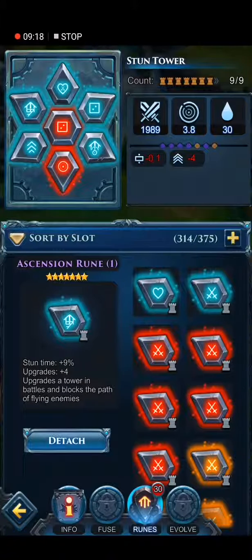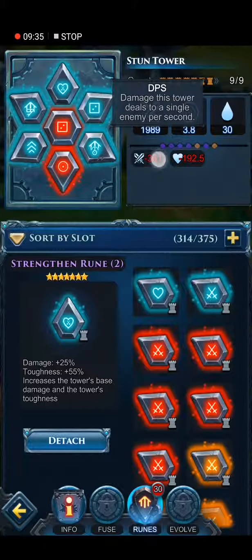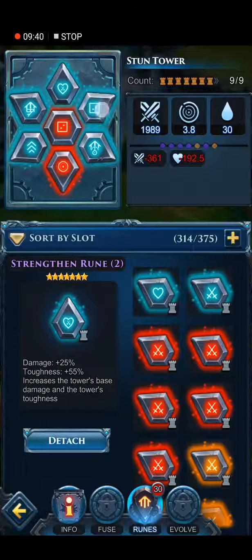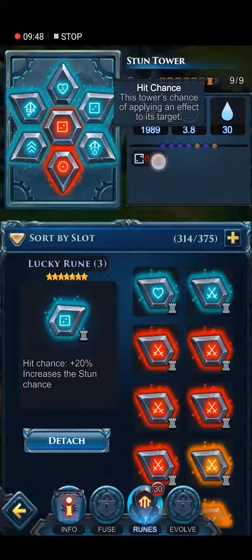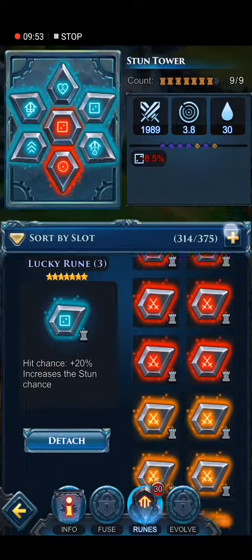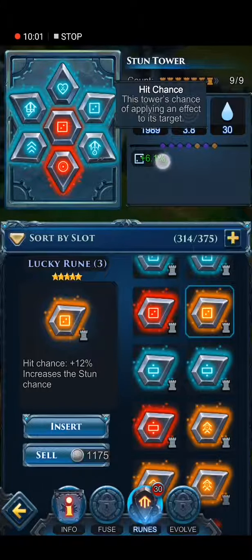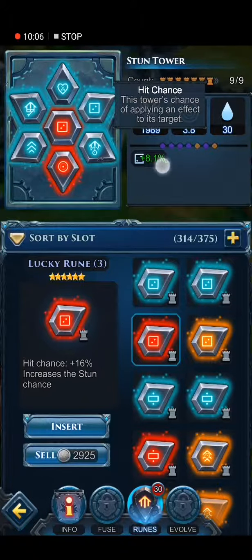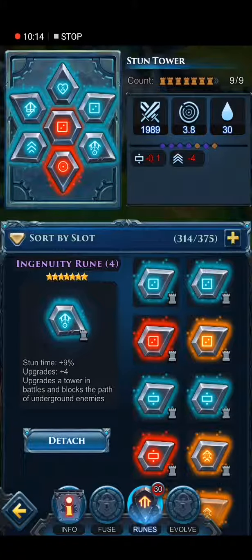For my first rune slot I put my Association Rune 1 — this is a pretty awesome rune. It gives me 9% stun time and 4 upgrades, but it's also blocking the path of flying enemies. For my second slot I have Trading Rune 2, which is the best rune for your second slot. It gives me 25% more damage, which is okay, but gives me 55% toughness, which is pretty awesome. The rune I earned today that I'm really happy about is my Lucky Rune 3, which gives me 20% more hit chance — ladies and gentlemen, that is pretty awesome. For my 4th slot I got Agency Rune 4, giving me 9% stun time and 4 upgrades, and it's blocking the path of underground enemies as well.